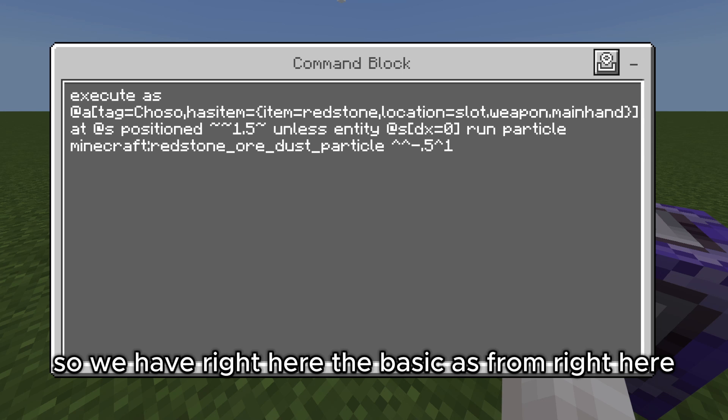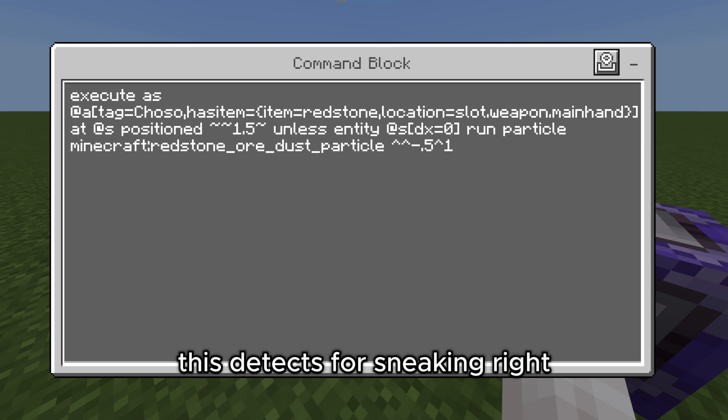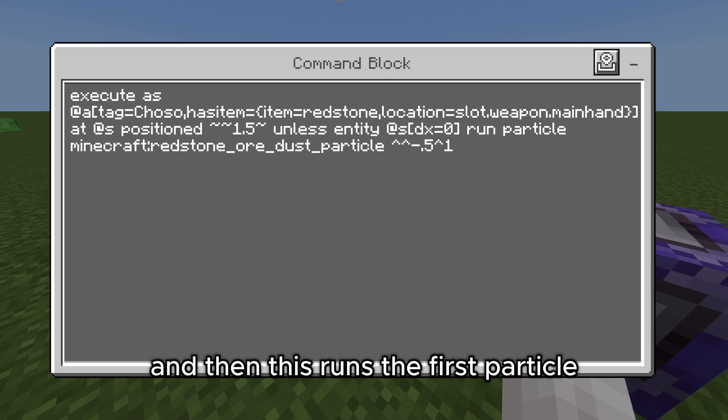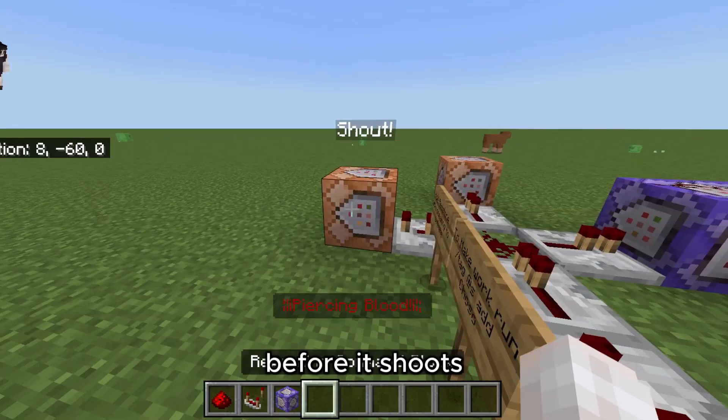Right here is the basic execute as from — this is the first execute. This is the text for sneaking, and then this runs the first particle. That's why it renders like that for a second before it shoots.